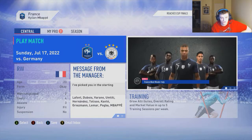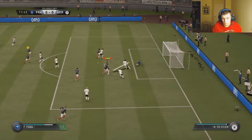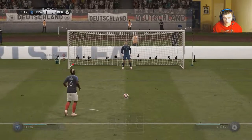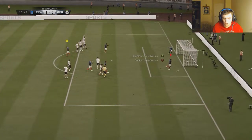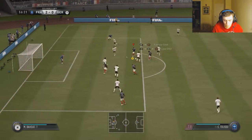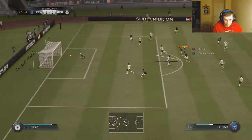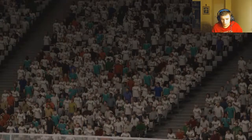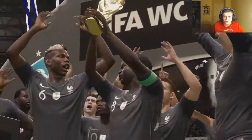France are in the World Cup final going against Germany. Pogba scores — 1-0 for France. Pogba converts the penalty — 2-0. I don't get why the arrow didn't show up there, though. Tolisso makes it 3-0. And Paul Pogba gets his hat trick — 4-0 for France. France crowned as World Cup champions with a 4-0 victory over Germany.